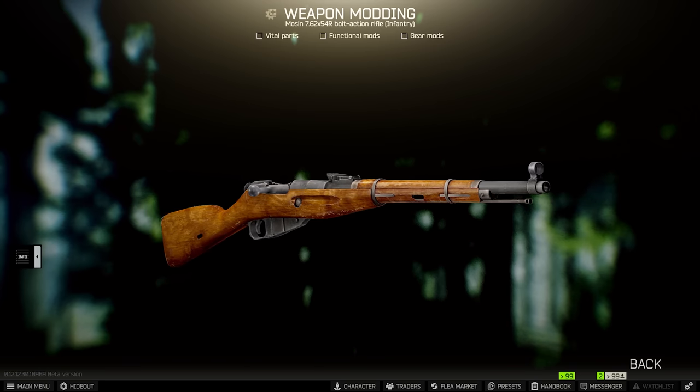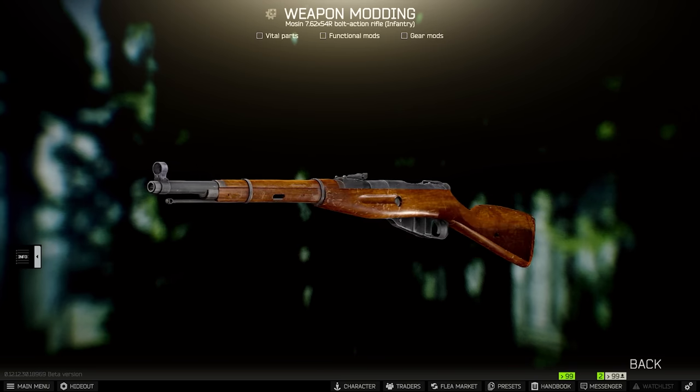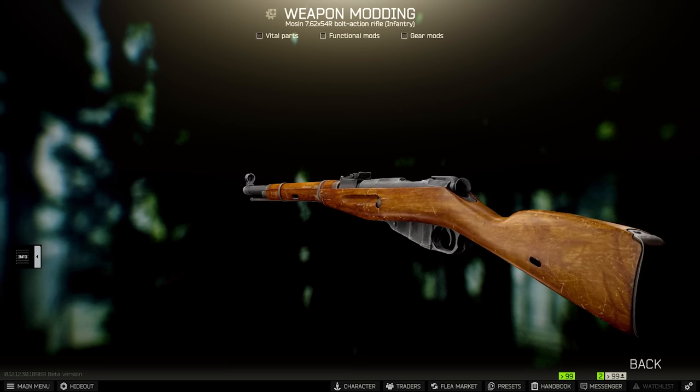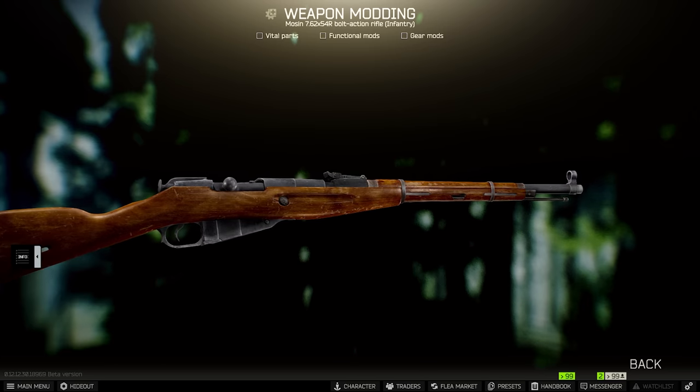Let's talk about the weapon of our choice — it's going to be the Mosin. First, it's very cheap. Secondly, you can buy very good bullets at level 1 trader, which will one-tap rogues in the head even through their helmets. And thirdly, if you do find a couple of good guns, you wouldn't feel bad throwing away a Mosin — come on, who cares?